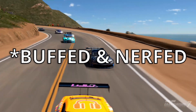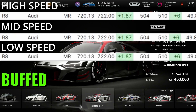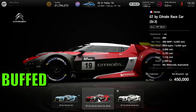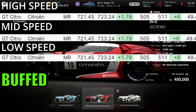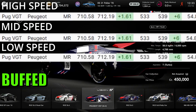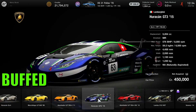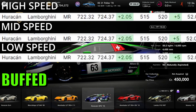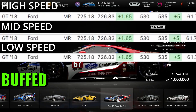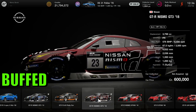First, let's go through which cars have been buffed. First up we have the Audi R8, which has been buffed in all three — high, mid, and low speed areas — and the same goes for the Audi R8 Evo. Next we have the Citroën GT, which has also been buffed in all areas. Then the Peugeot VGT, also buffed in all three areas, followed by the Renault RS01 buffed in all areas, the Lamborghini Huracán buffed in all three areas, the Ford GT 2018 road car buffed in all areas, and the Nissan GTR 2018 model.